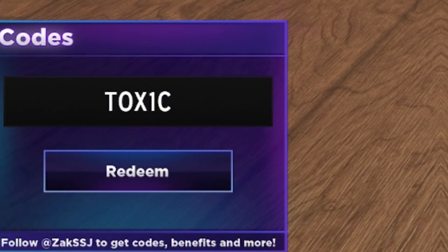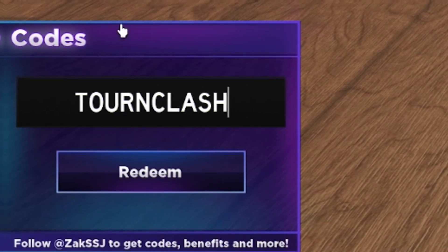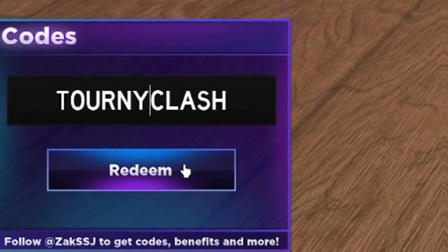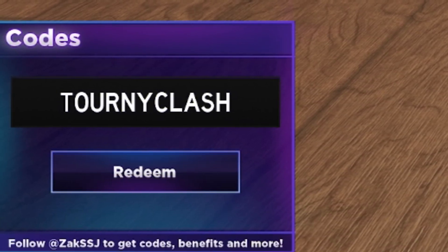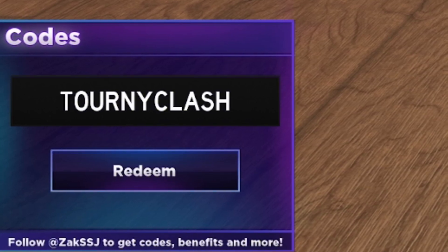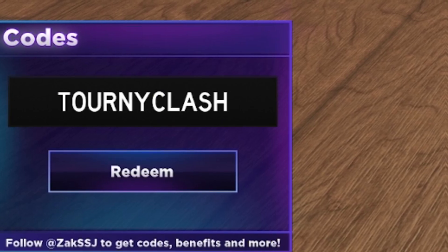After code Toxic, now we have code TOURNYCLASH. That's T-O-U-R-N-Y-C-L-A-S-H. Click on Redeem. That gave me 360 gems, which is a bit of a weird amount, but that's what it gives, which is nice.